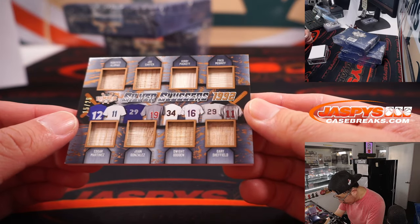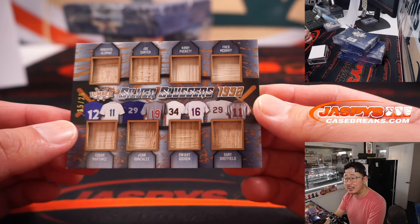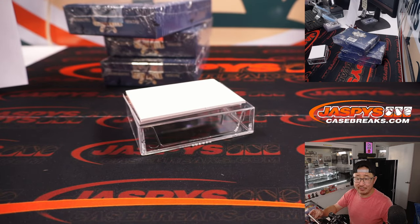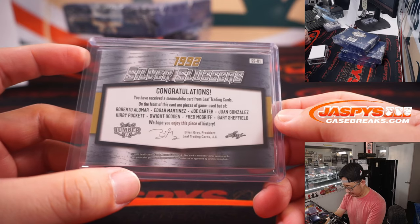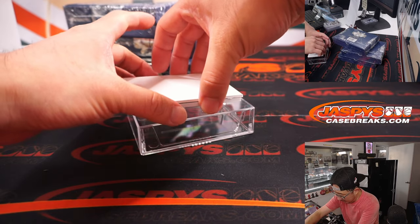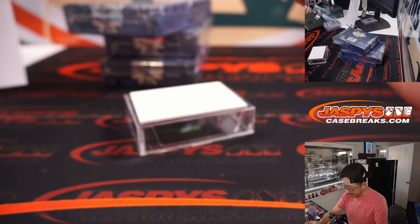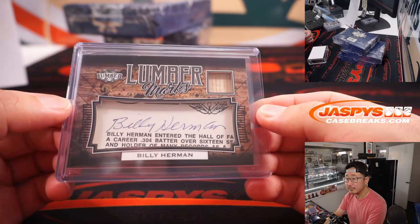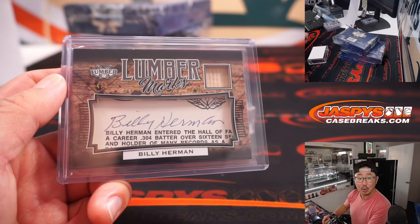Look at this — Silver Sluggers 1992: Roberto Alomar, Joe Carter, Kirby Puckett, Fred McGriff the Crime Dog, Edgar Martinez, Juan Gonzalez, Dwight Gooden, and Gary Sheffield. 15 out of 25 — Ed with number five. That's pretty nice. And the fourth one is Billy Herman, Lumber Marks — a piece of his bat and his cut auto. Hall of Famer, I think Cubs for a little bit. Martin with number four, and all aboard the Big Hit Express. Woo-woo.